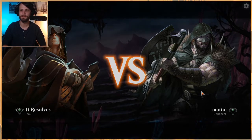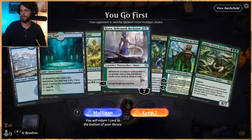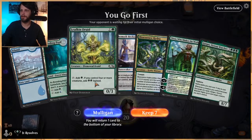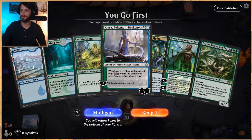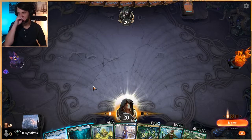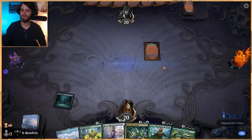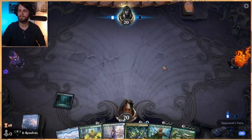It's not a great hand if I'm honest - we need some more land, but this and this really help, so we'll try it. We'll lead off on the Breeding Pool, tap, and then be able to play the Leafkin Druid on turn two. We'll see how it goes - I'm a little skeptical, I'll be honest.